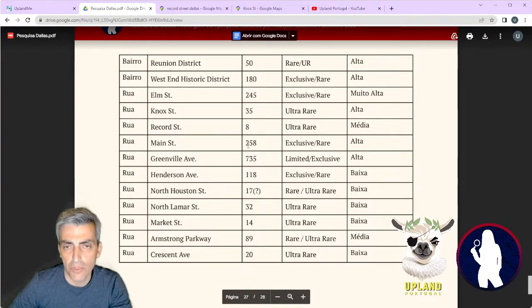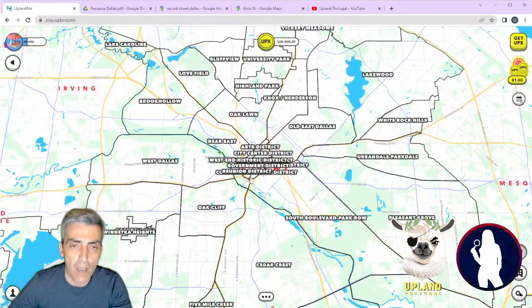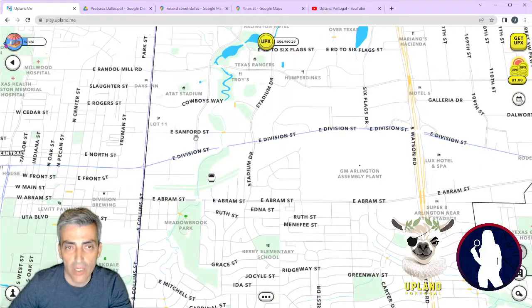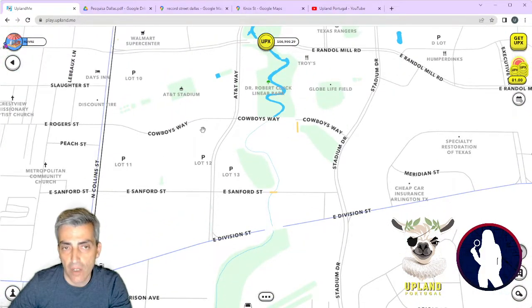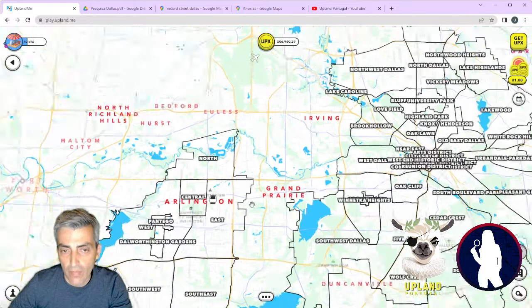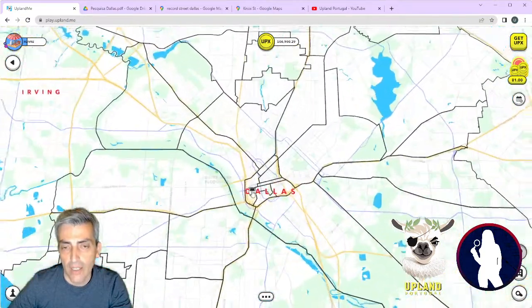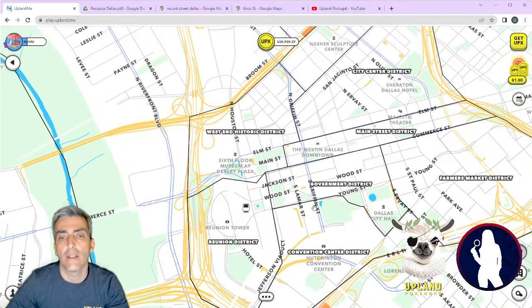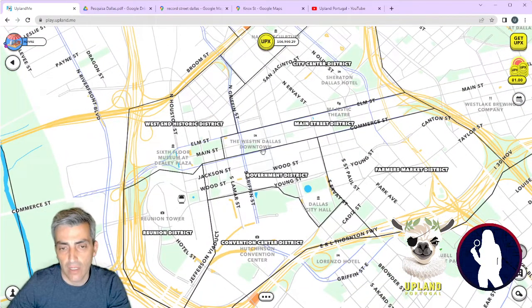In terms of locations, I believe 90% of people are going to go to Dallas. But for sure, some people will go to Arlington and mint something around the stadium — that's where I think the speculation is going to be, because there are always people who want to start their meta-ventures for football. My strategy is going to be Dallas, sending to Main Street District, and if not, I'll try anything around where I can. This area is for sure going to be very good for speculation and you should be okay with some good profits if you mint inside this area.